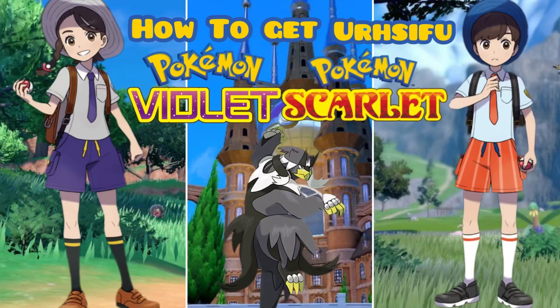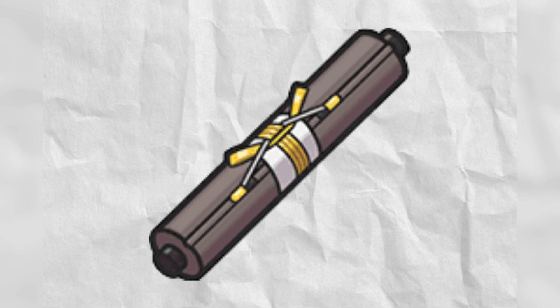Hey everyone, today we're telling you how to get Rapid Strike Urshifu in Pokémon Scarlet and Violet. To get Rapid Strike Urshifu, you must evolve it using the Water Scroll.